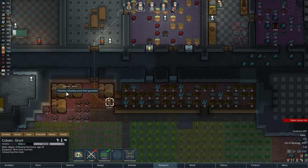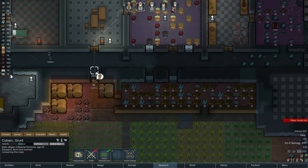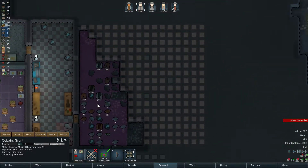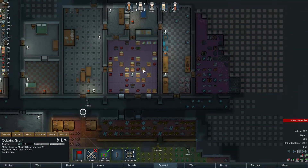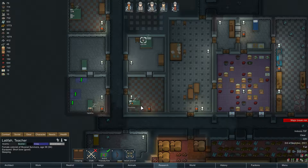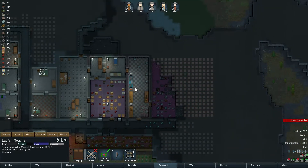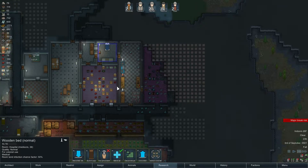Meals are going down, but the blocks are going down as well — that's great. Now Latifah should go back to researching. That's literally two more bedrooms we have to do, and then we just have to smooth some walls. We're gonna get a proper hospital set up next.